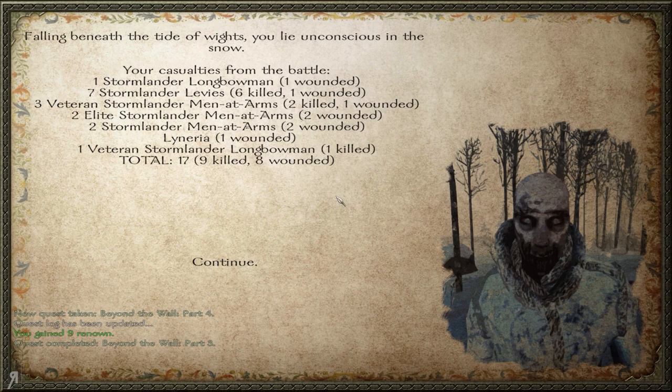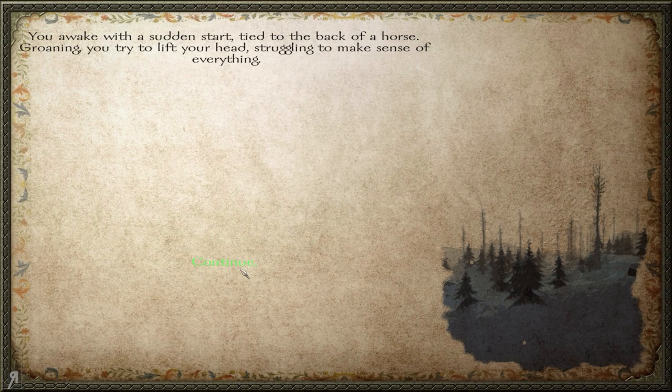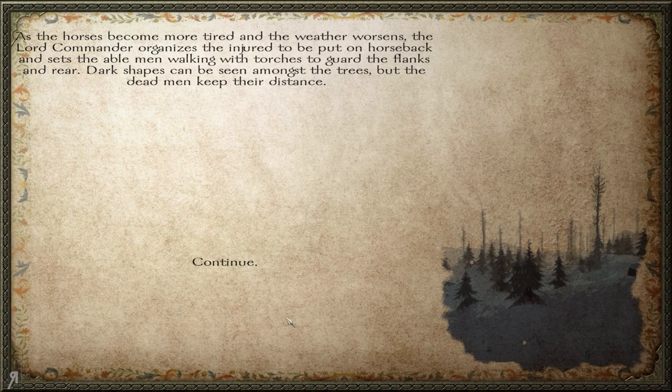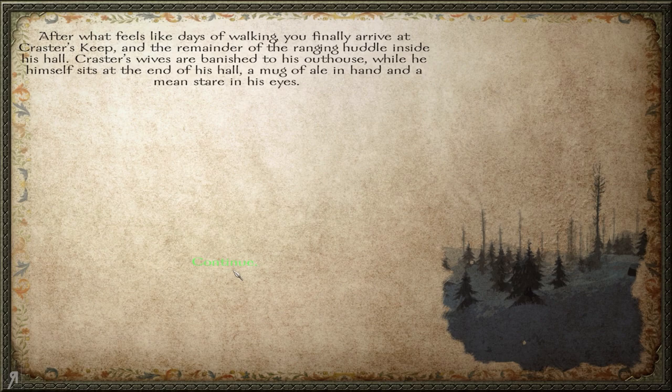You awake with a sudden start, tied to the back of a horse. One of your men carried you to the line of horses, and as the Lord Commander made a break with everyone left standing, you came with them — albeit tied to the back of an old garron. You can see a line of men in front of you moving slowly through a densely wooded area. As the horses become more tired and the weather worsens, the Lord Commander organizes the injured onto horseback, and sets the able men walking with torches. Dark shapes can be seen amongst the trees, but the dead men keep their distance. After what feels like days of walking, you finally arrive at Craster's Keep.